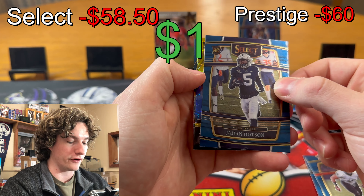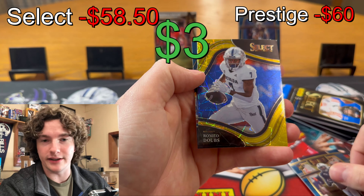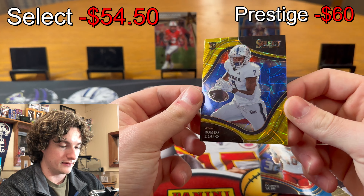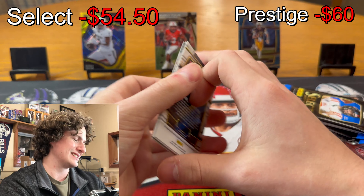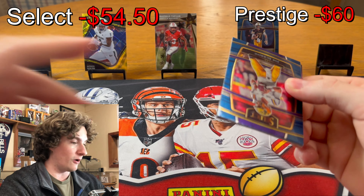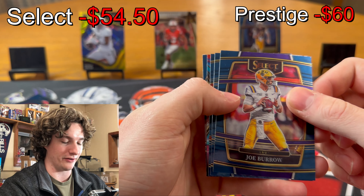We got our first gold laser rookie field level — this could be big. Romeo Dubie again! And Cooper Cup. Romeo Dubie is not a bad card; I'm not sure how good he is, he's on the Packers right? I don't think he got much time last year. We're looking for Christian Watson if we're getting a Packer guy, but nope — we get Dubie again. We got Joey B.